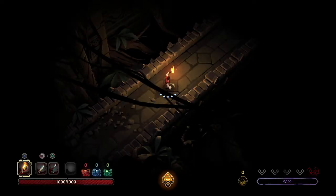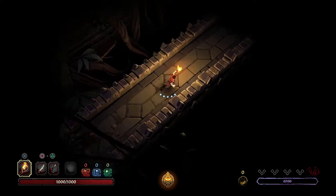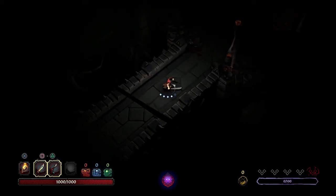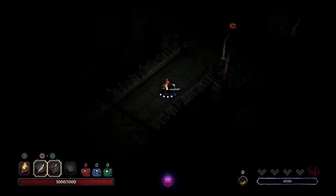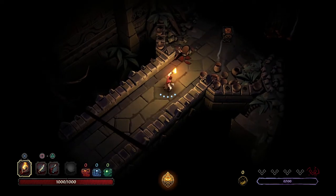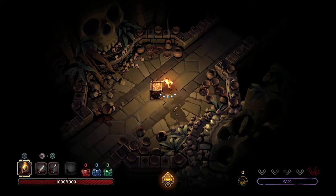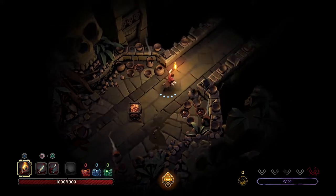Okay, so what I've got... In attack we get a torch. So we can't hold a sword and a torch at the same time. Is that what we're dealing with here?